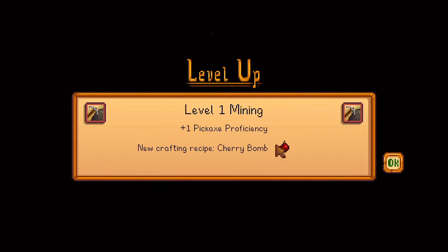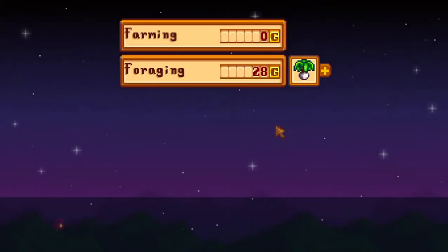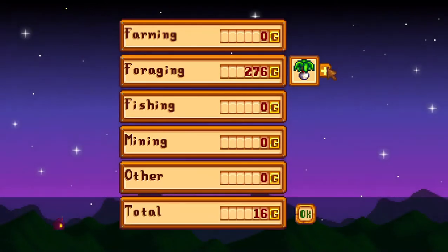I can craft a cherry bomb. I don't really know what I'd do with it, but I can craft it. Mining went up — that's great. Pickaxe proficiency went up. We will be using that later on, which is definitely true. And wow — we just out-earned the rest of the time.